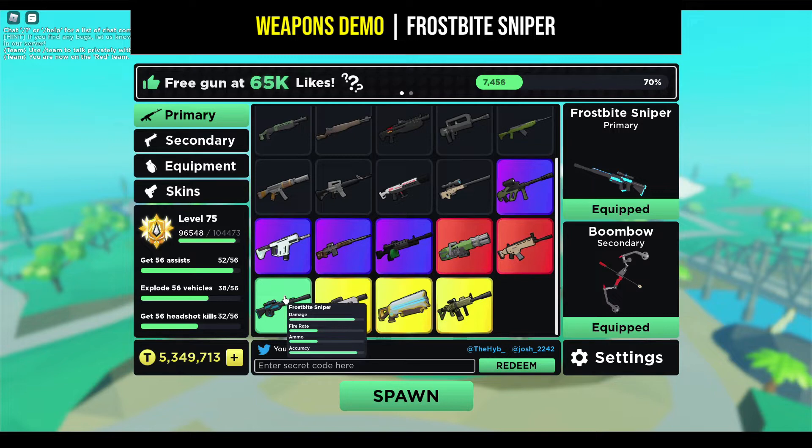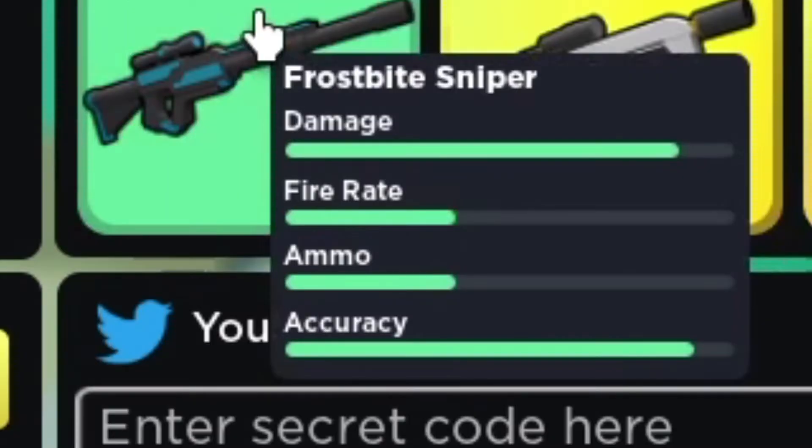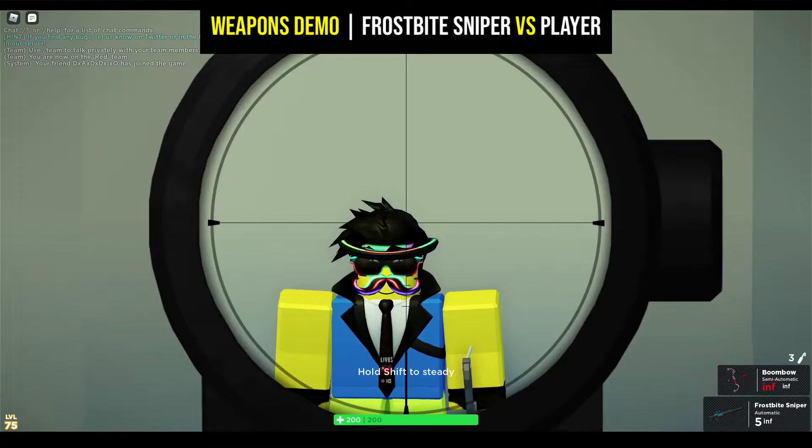Here are the weapon stats. Now that we have looked at the statistics, we will begin testing the weapon on a dummy and each vehicle. Here is our dummy.